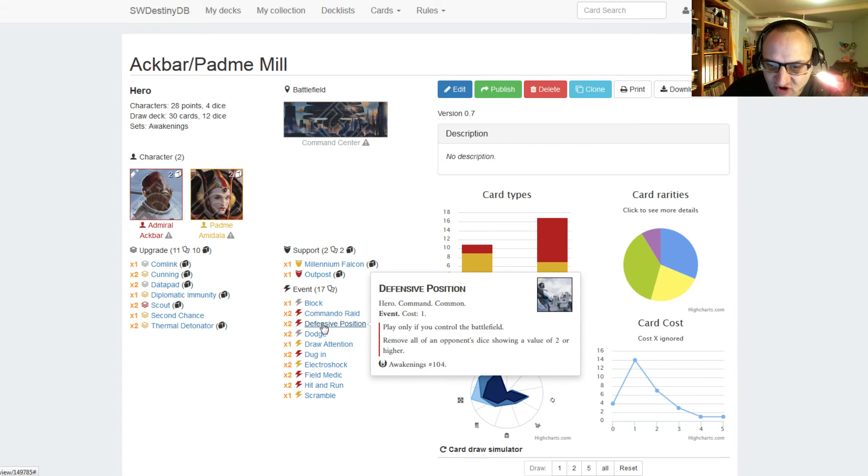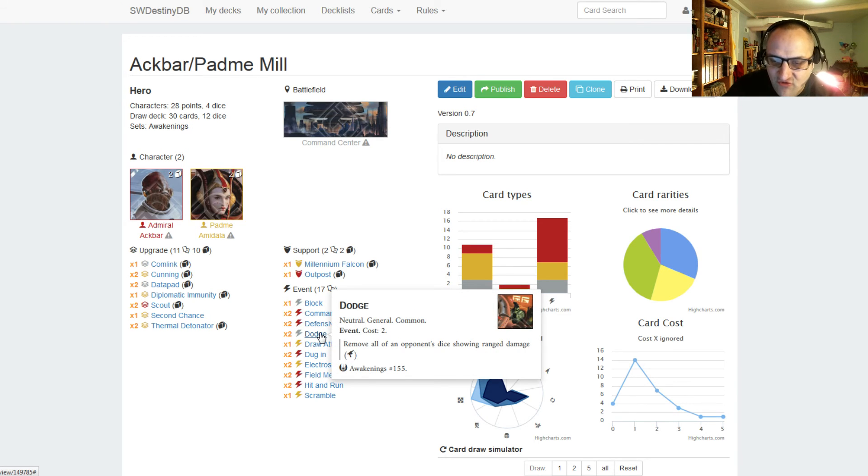You have two Defensive Position, costs one. Play only if you control the battlefield, and remove all of an opponent's dice showing a value of two or higher. So if they roll a lot of twos and threes and you control the battlefield, you pay one and all those dice get removed. It's a very nice dice control card. We're also running two Dodge instead of two Dodge and two Block — I'm doing one Block and two Dodge since I expect to play more against ranged damage aggro decks. Dodge removes all of an opponent's dice showing ranged damage.